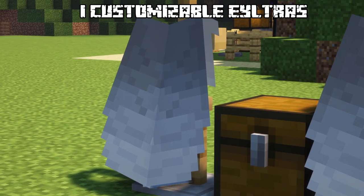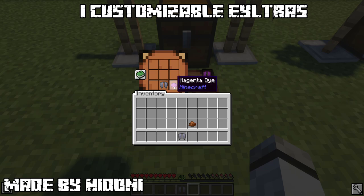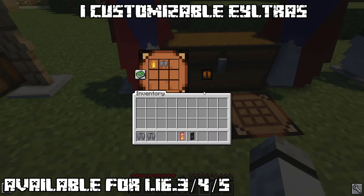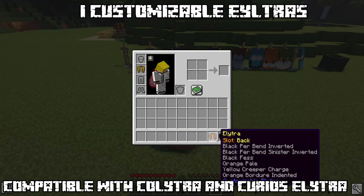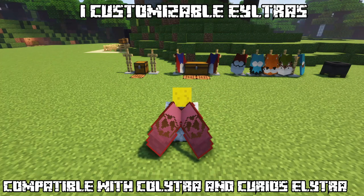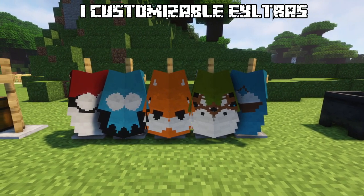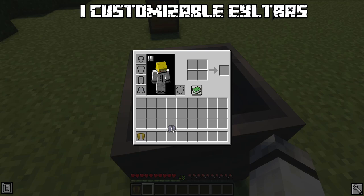Ever thought Elytras are dull looking — just some grey, skin-like wings, and even enchanted they are just a joke? Then you should absolutely adore this mod. Even though it merely adds tweaks to the real gameplay itself, it allows you to dye your Elytra and even add banner patterns on it. To add your desired dye, just combine it in a crafting table. It's the same with banners — just design your banner of your wildest dreams and combine it in a crafting table. If you are patriotic, you can even add your country's flag on your Elytra. Here are some cute designs I found on Planet Minecraft. Also, if you ever want to remove your banner or color, just go up to a cauldron filled with water and it will splash it away.